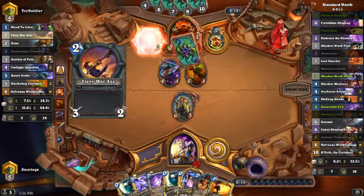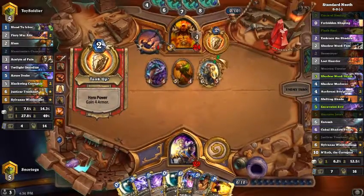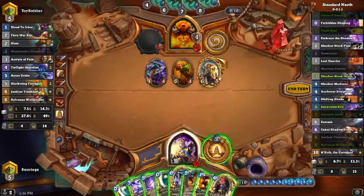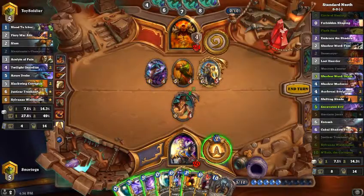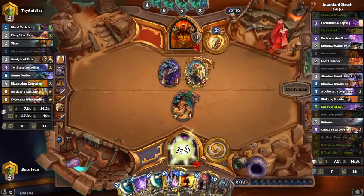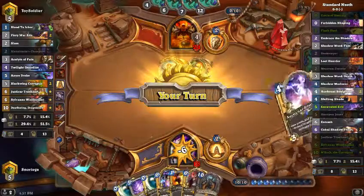We have seven cards, our opponent has six cards — that does bother me, that might be a problem. I really want to find some removal right about now. Let's see what we can find. That's a big threat. I don't really like that line of play I just made, but maybe I should have done something else.